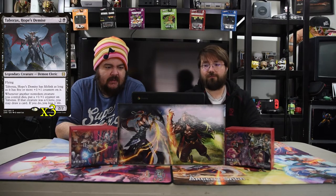Next up is Tabarax, Hope's Demise. It is black and two for a 2/2 flyer. He has lifelink as long as there are five or more counters on him. Whenever another non-token creature you control dies, put a +1/+1 counter on him. If that creature was a cleric, you may draw a card — if you do, you lose one life. So this guy paired with Luminarch Aspirant is already really good, and on top of that you'll get counters for free as clerics die. You draw cards, and toward the end it's not hurting you at all.